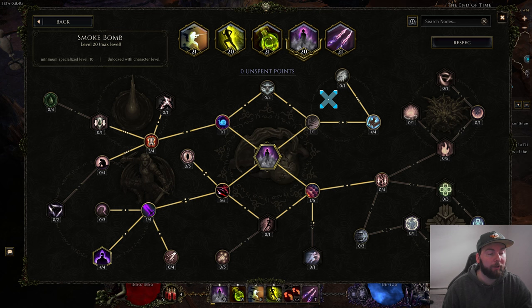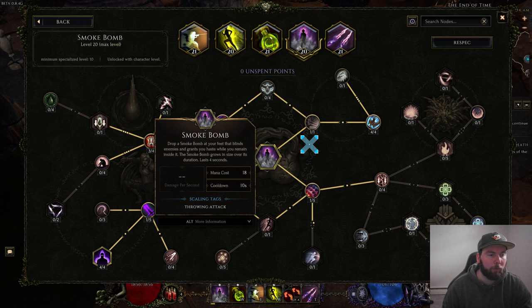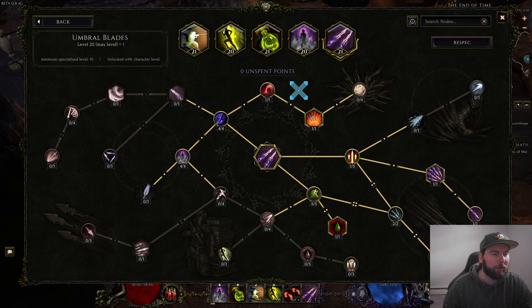For Smoke Bomb, we have this set up to proc a bunch of shadows, give you Dust Shroud for survivability, and do some armor shred and slow. We've got one point in Shrouded in Darkness, four points in Rapid Concealment, one point in Thick Smoke, three points in Eroding Fumes, five points in Lingering Fumes, one point in Generosity for a larger starting area, and one point in Smoke Blades to unlock Umbral Assault — giving you 100% shadow chance every second.